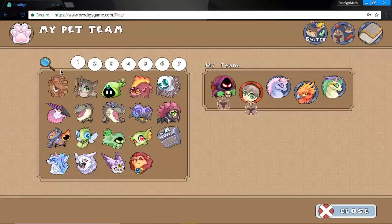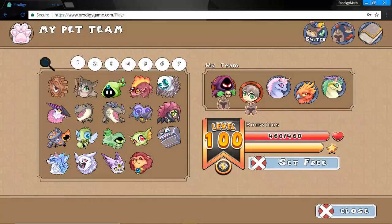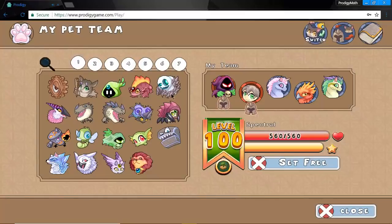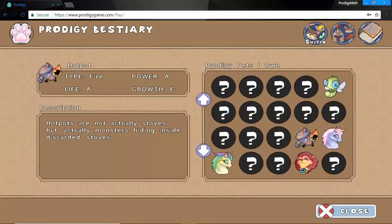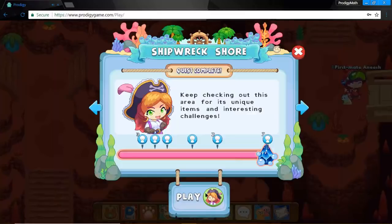Let me explain to you why this pet is very powerful. First of all, a Hot Pot is a fire type, and fire types are literally the best type in Prodigy in my opinion. When you have a fire type, they're powerful against two elements: reef and snow. As you can see, its power is like an A but its growth is F minus — but the growth does not matter. Another thing is that it can do fire spells and storm spells at the exact same time, which is really good.